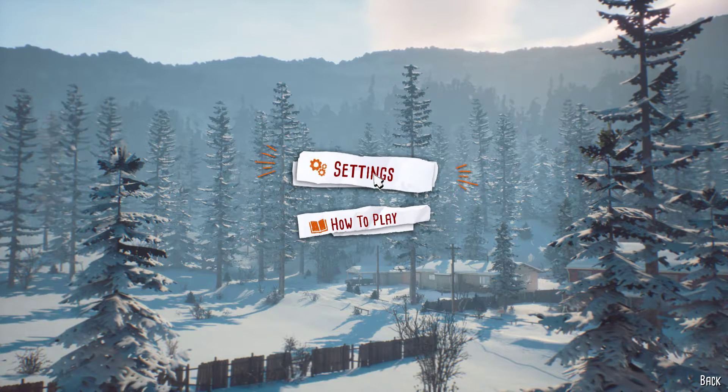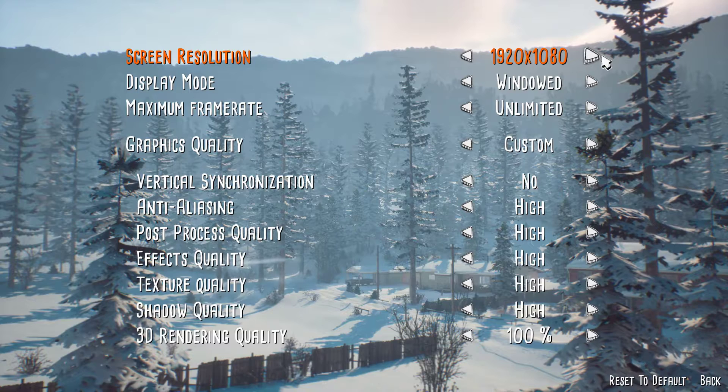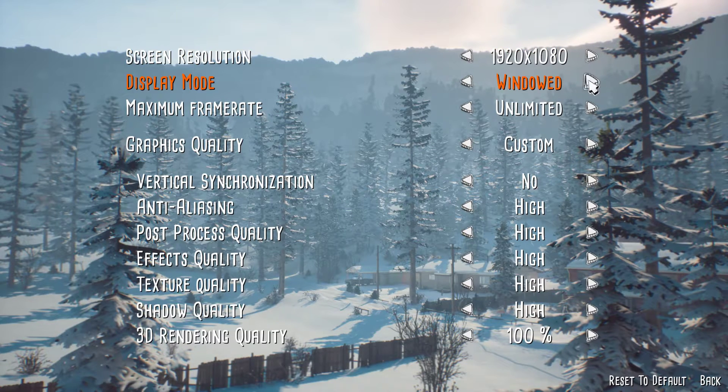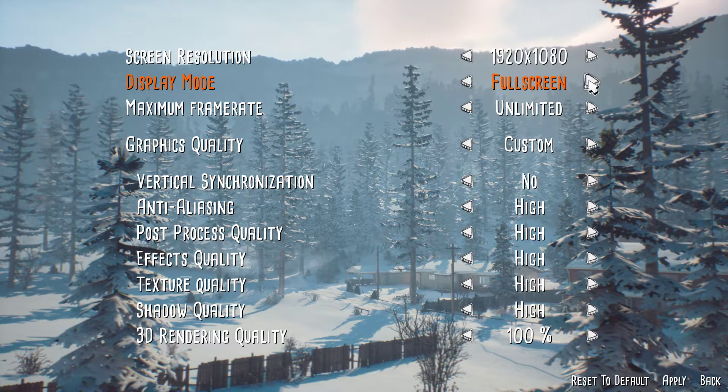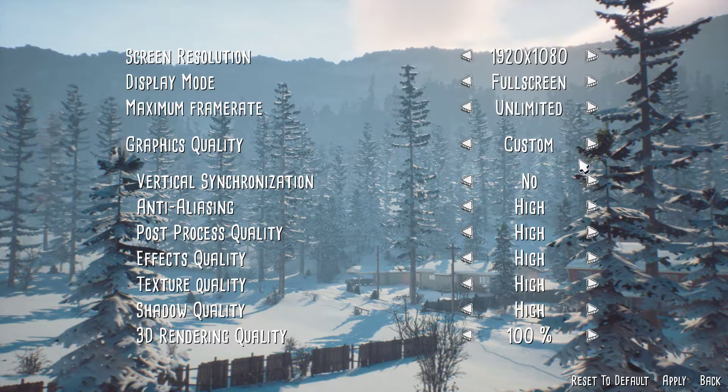First, open up your advanced video settings. Lowering your screen resolution might make the biggest performance difference, but your visual quality will suffer a lot. Set the display mode to full screen, disable vertical synchronization, and set anti-aliasing to off.